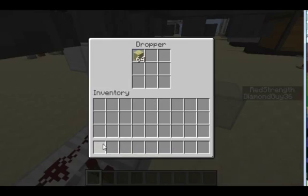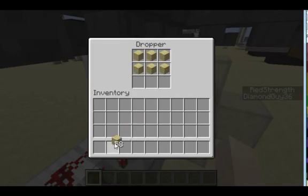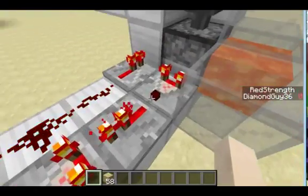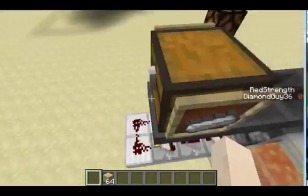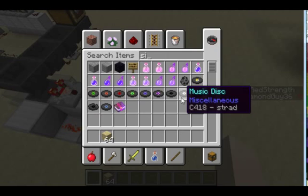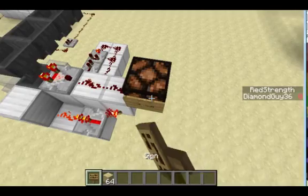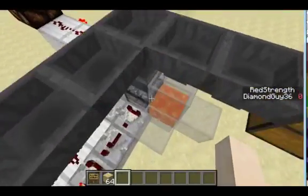Items are put into a dropper which is set to dispense items into lava whenever items go in it. There's also an indicator light to show when you have overflow — you could have a sign or whatever — and that turns off once it's done dealing with the items.